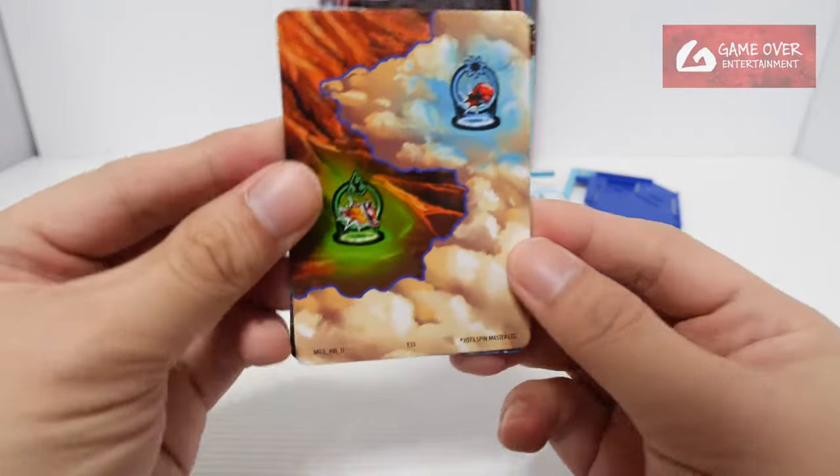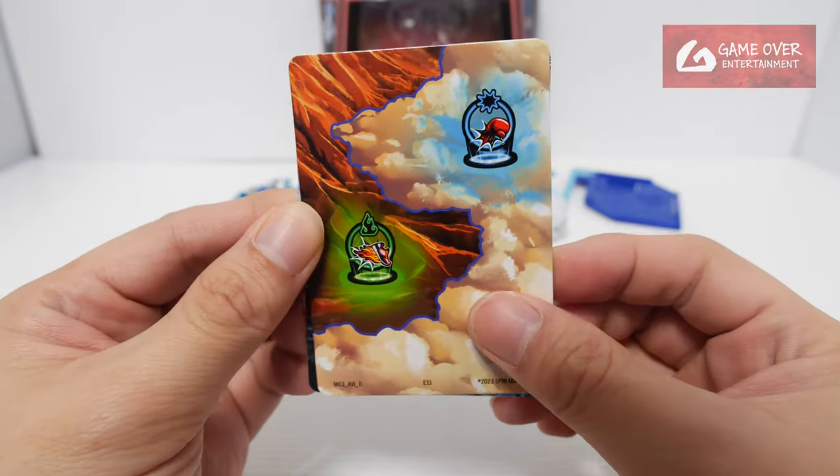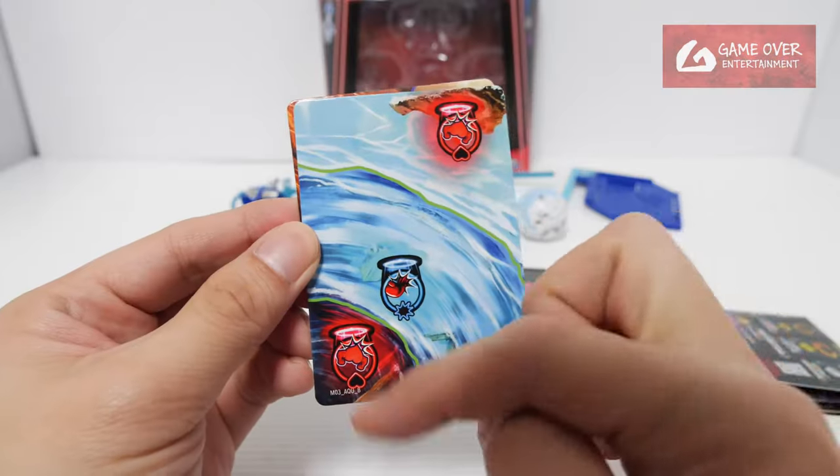Let's take a look at the gate cards. M03AVI-D — only two bamzones though. And AQU-B, two red and one blue.